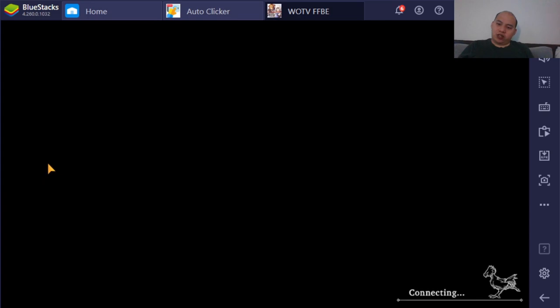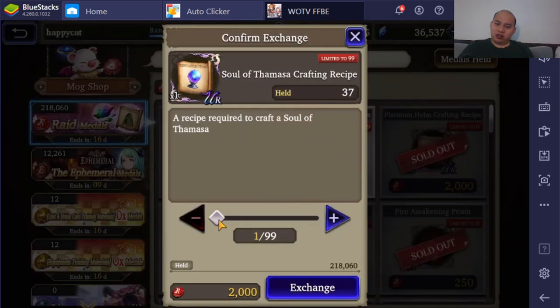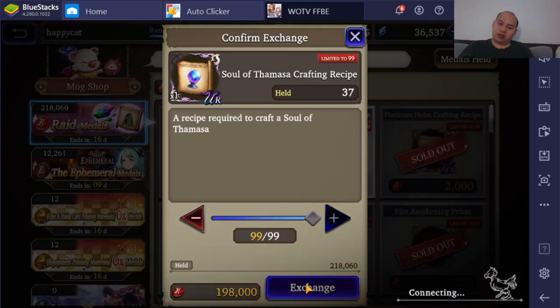I guess we're gonna end the video with me buying all the Soul of Dermasa recipes. Soul of Dermasa — when it came out, I recommended getting four of them, and get three Soul of Dermasa magic versions to prevent the silence. Here I'm just gonna buy 99 of these, and then that way I can max out all three of those Soul of Dermasas to plus 5 if it ever becomes necessary — not that I believe it does.